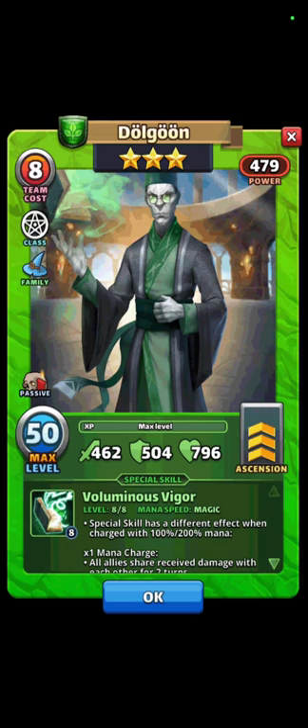Moving on to regular defensive down. One of the newer heroes is Dolgoon. On his second mana charge — which is a little lower on his card — he does a minus 56 percent defensive down for five turns. Use Dolgoon for the regular defensive down if you have him.